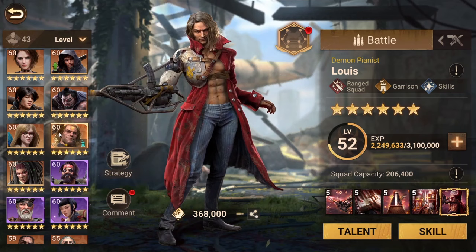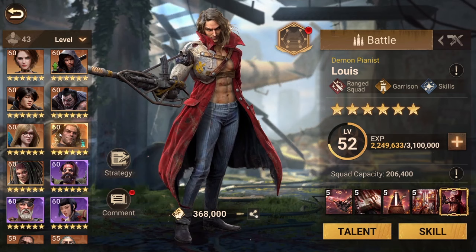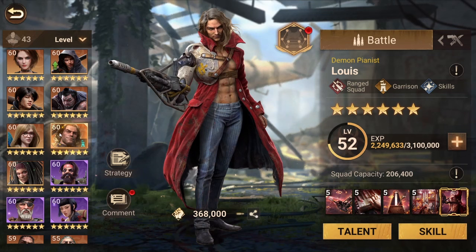In conclusion: check what red talent tree your hero has, look at the hero's skills and how you can combine two sets of skills, and pay close attention to the first skill because it has the most impact. Make sure your first skills have synergy between your leader and assistants.